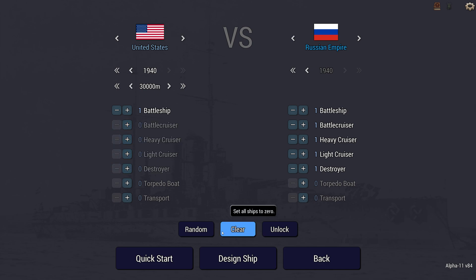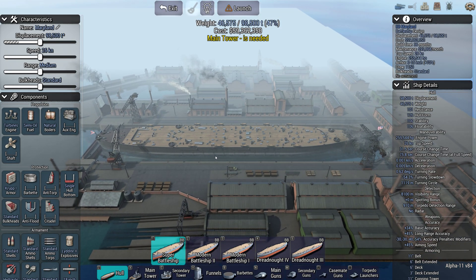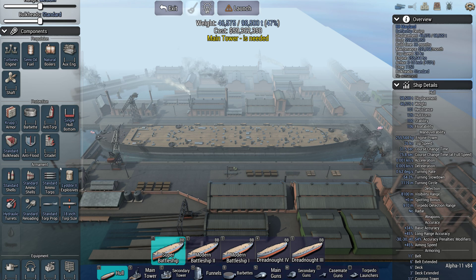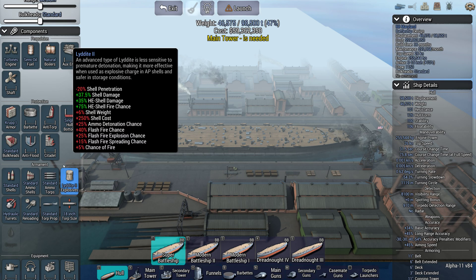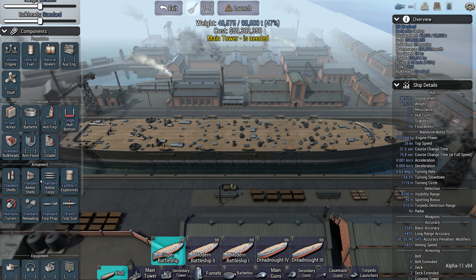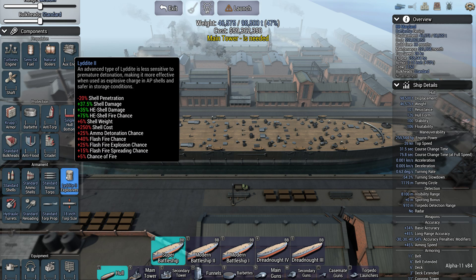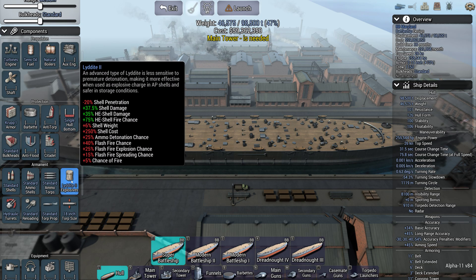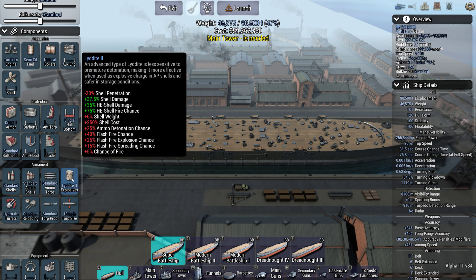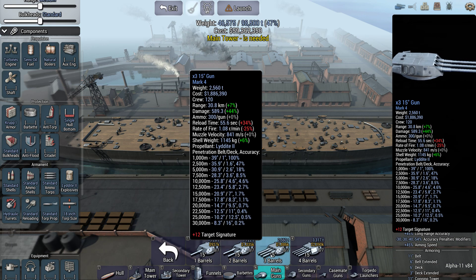When you're designing a ship, explosives and shells are very, very important, but it's not immediately obvious what the differences are between the various shell and explosive types. This is a quick tutorial to go through how you can set up your guns and how choosing between the standard shells and shell type or explosive type is really important and can dramatically change the type of ship you've got.